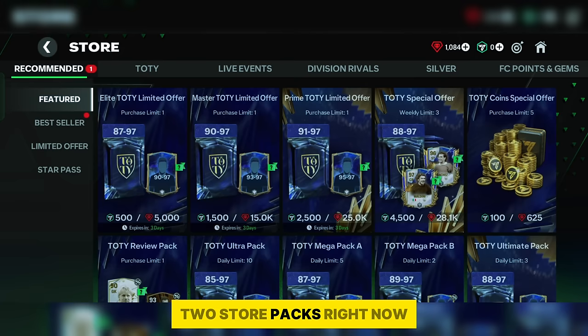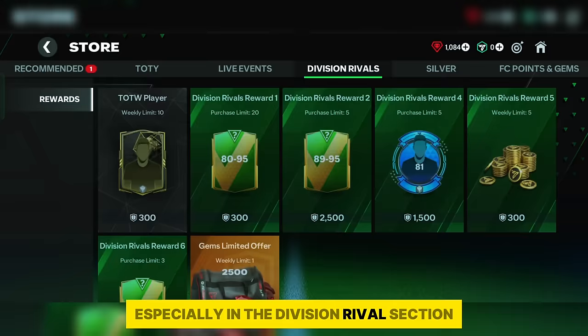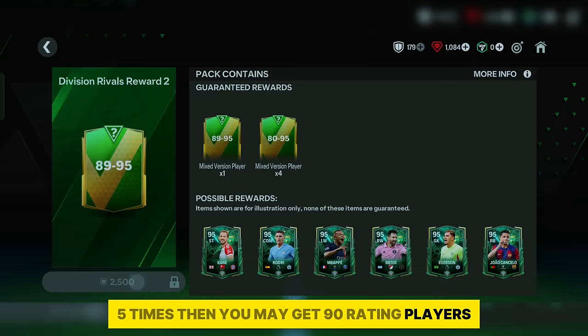Number 2: Store packs. Right now we can get guaranteed 90 plus rating packs in the store section. Especially in the division rivals section we can get a lot of 90 plus players. If you have competitive points, open the 90 to 95 rating pack which gives a 100% guaranteed 90 rating player. Another pack is the 89 to 95 with a limit of 5 — if you open it 5 times you may get 90 rating players most of the time.